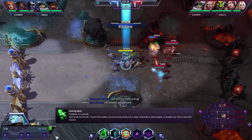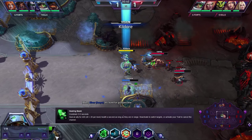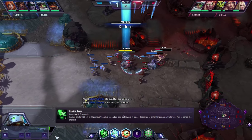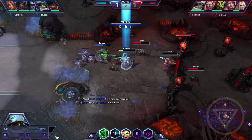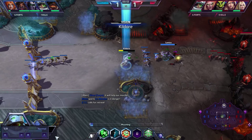Her Q is Healing Beam — heal an ally every second while they are in range. A handy tip is that to turn it off you can either press her trait, D, or my personal preferred method which is Alt+Q at the same time. This move is pretty mana hungry if you are not keeping an eye on it, so try to avoid it when you don't need to.